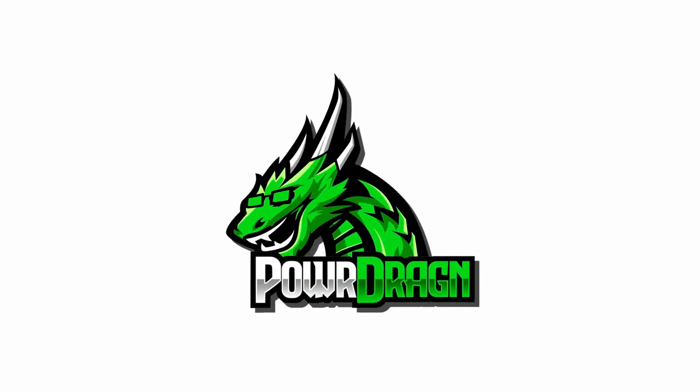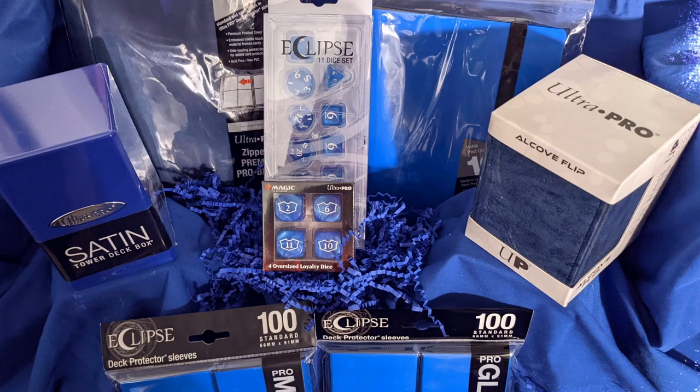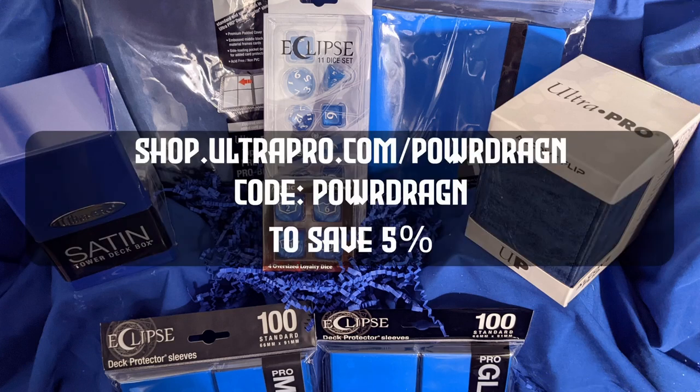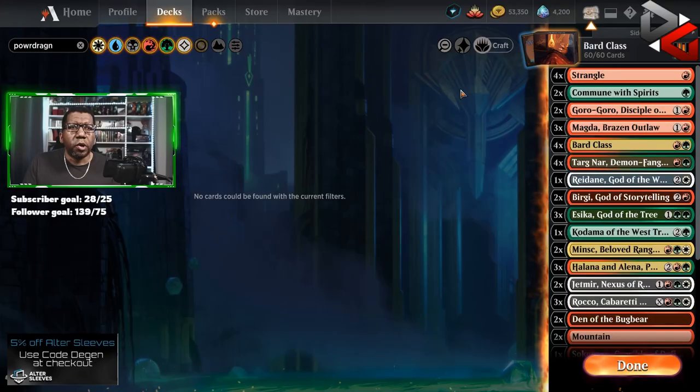I think y'all are going to enjoy it in this list, so let's go get to it. If you're looking for awesome protection gear for your cards, be sure to check out shop.ultrapro.com/powerdragon and use promo code POWERDRAGON to save five percent on everything on the site, including this month's Ocean Blue collection or anything else you decide to pick up.